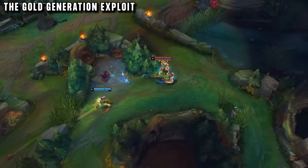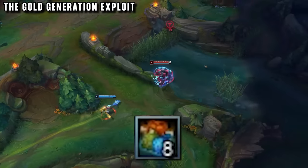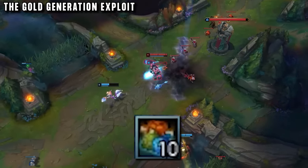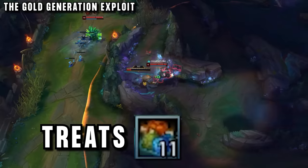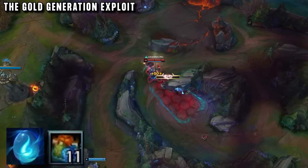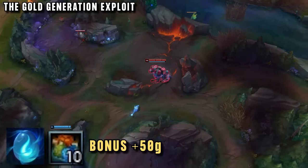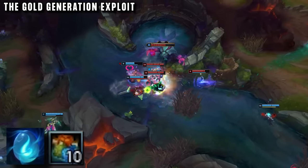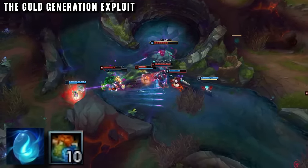In season 13 there is also a new gold generation exploit you can use for this strategy. This is thanks to a new jungling mechanic called treats. If you have a jungle item, every 60 seconds you get a treat, and then when you kill a camp, one of these treats disappears in exchange for giving you 50 gold. For farming junglers this mechanic isn't ideal, because they want to be killing loads of camps, not just one every minute.